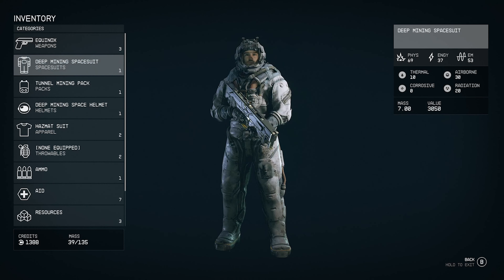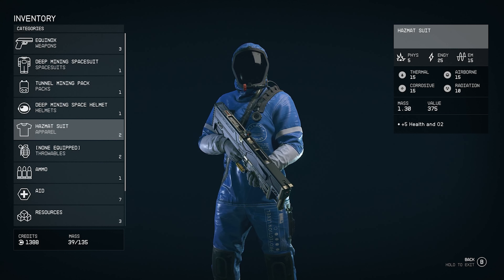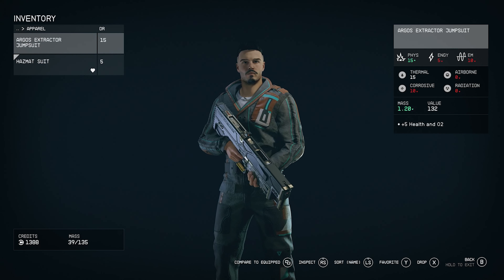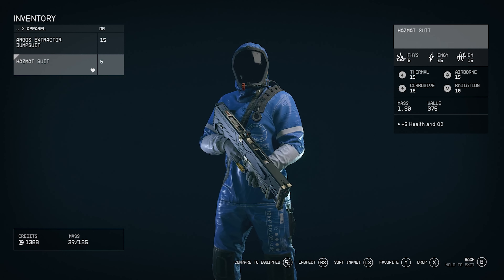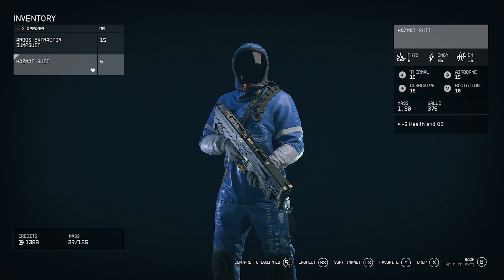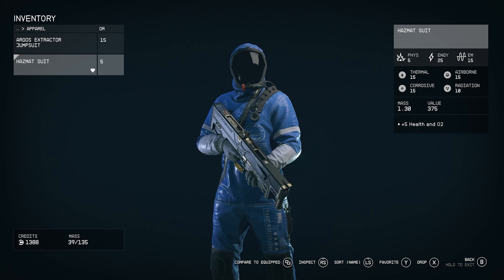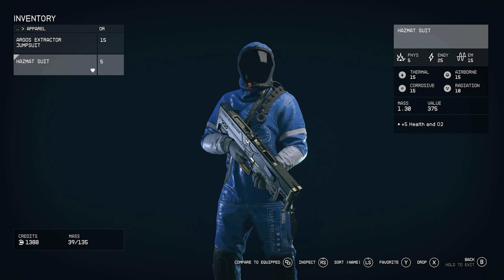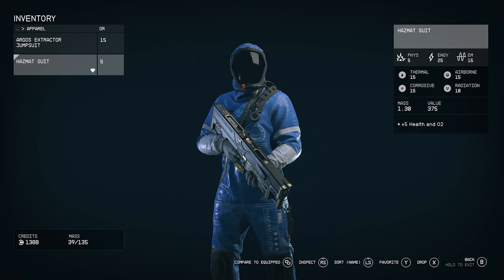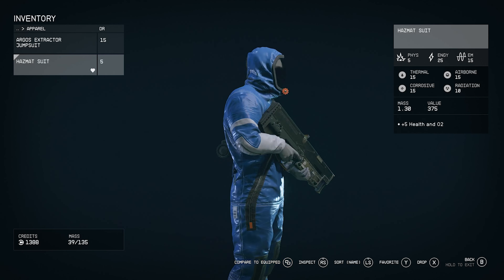It's not going to be a mining space suit but it's going to be a hazmat apparel suit. As you can see right there, check it out — this one has physical 5, energy 25, EM 15. For being a low base suit, on top of that it's going to give you a plus 5 health with O2, and it has a value of 375. That looks pretty cool.